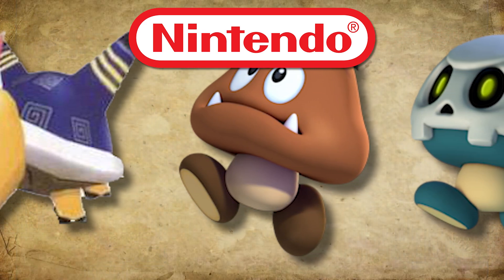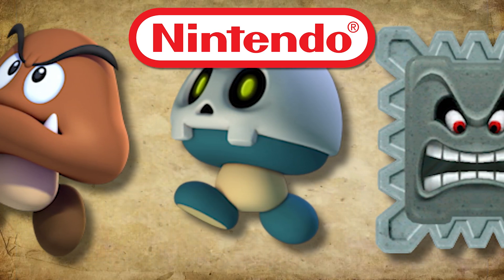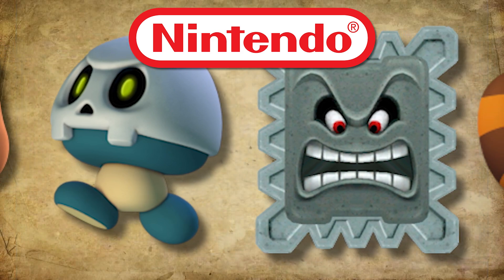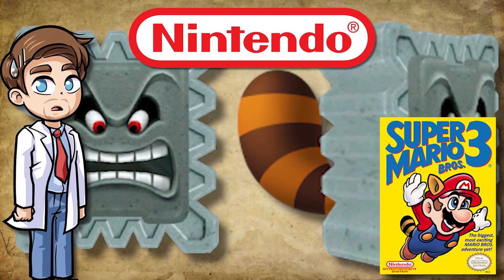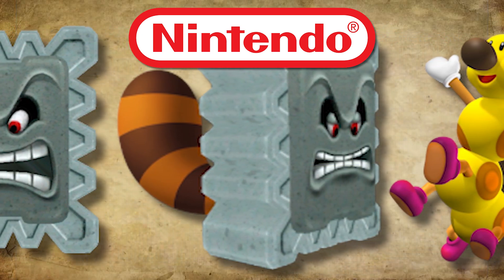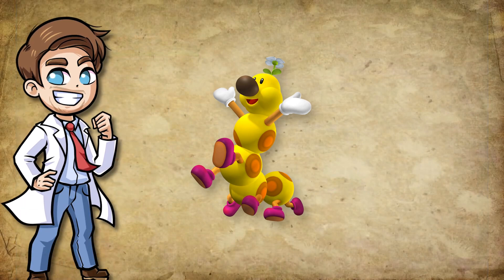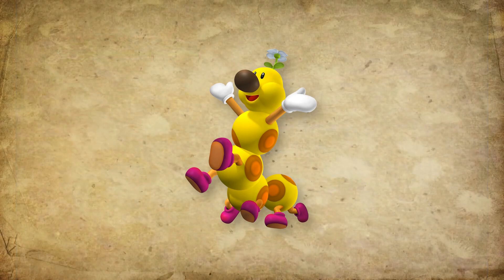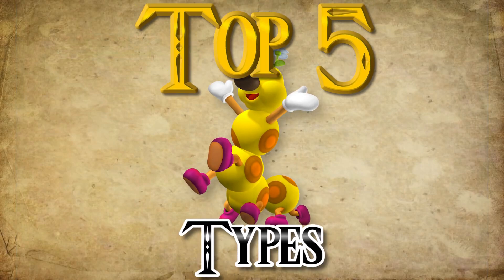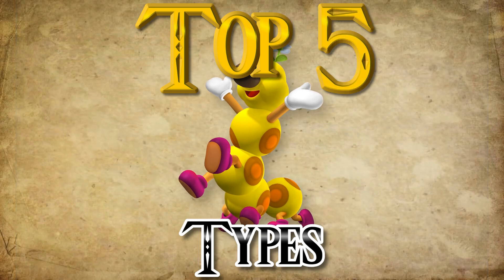One way they end up solving this issue is by making variations on existing ones. For example, Goombas. They really started doing this when they released Super Mario Bros. 3. That game is filled to the brim with different types. And of course, they also started doing this for the Wiggler. Some of these are amazing, and especially recently they did some cool things with them. So today, we will take a look at the different types of Wigglers in order to find out which ones are best. Let's jump right in.